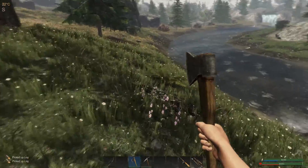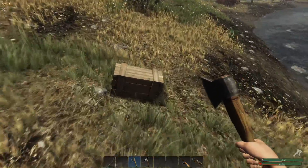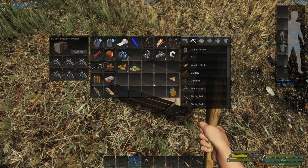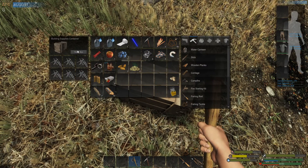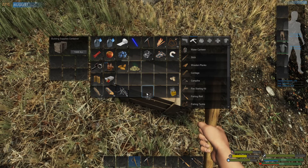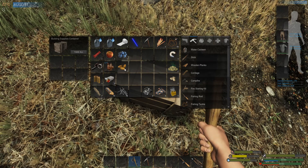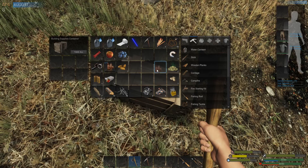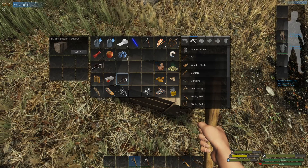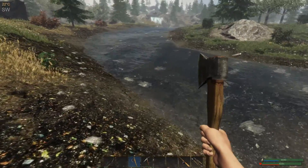I spy a crate, and I spy scrap metal on the other side of the river. Oh nice, a nails crate. 16 nails in one crate - awesome. A piece of chicken spoiled, that was not good. Let's go get that piece of metal.